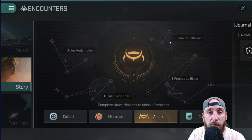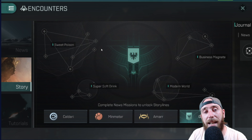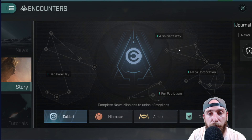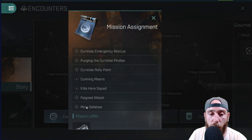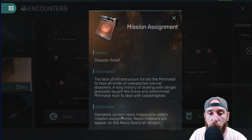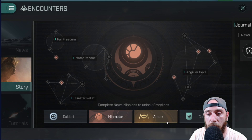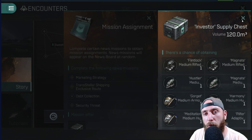In Minmatar you have: Matar Reborn, Disaster Relief, then Angel or Devil. In Amarr you have: Sparks of Rebellion as the lowest for the small, then Divine Redemption, True Divine Trial, and Friends by Blood. In Gallente you have: Super Soft Drink, Move on to Business, Magnate, Sweet Poison, and Modern World. In Caldari: For Patriotism, then the Soldier's Way, Mega Corporation, then Bad Hair Day. These will all give you relevant items — rail guns and missiles for Caldari, auto cannons and strike cannons for Minmatar, beam lasers and pulse lasers for Amarr, and rail guns for Gallente.